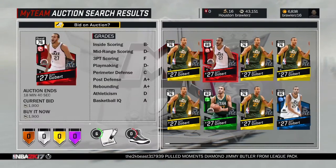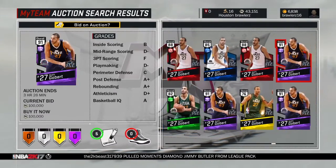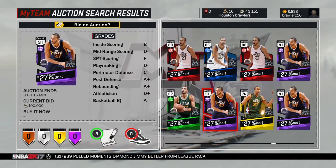Rudy Gobert — there he is — Zahri B, 91 overall.